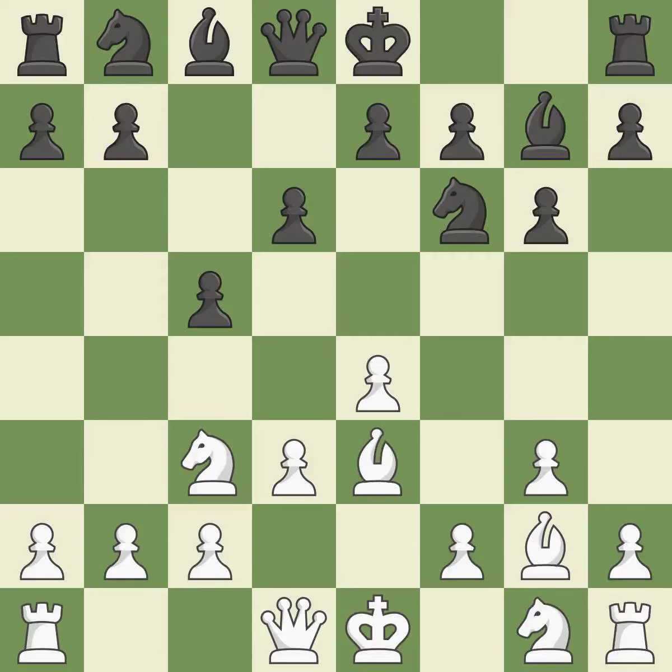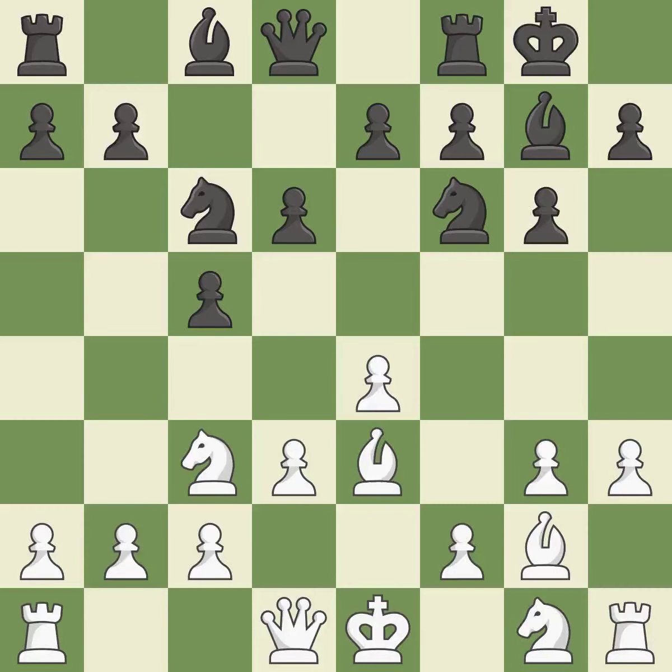A bishop moves out of its beginning square and into the action. This develops a knight from its starting square, activating it. h3 controls the g4 square. Castling gets the king to a safer square, out of the center of the board, while also developing a rook. Castling kingside tends to be safer because the king is further from the center.